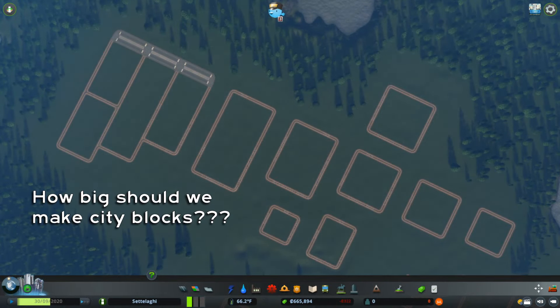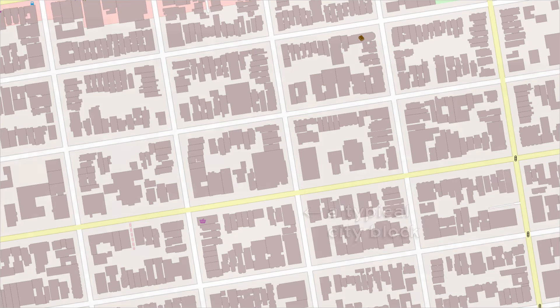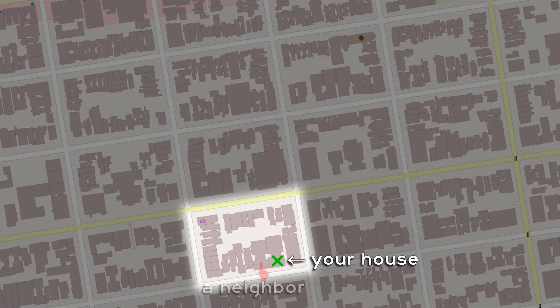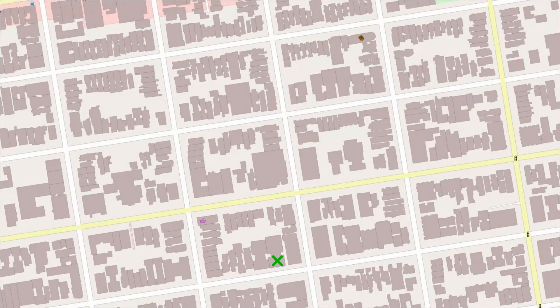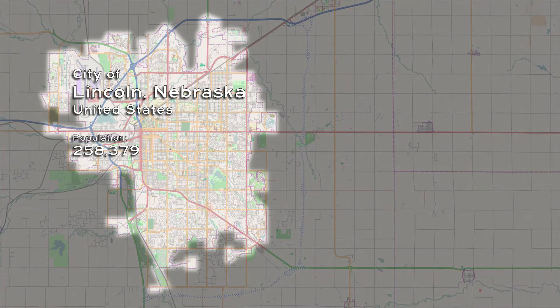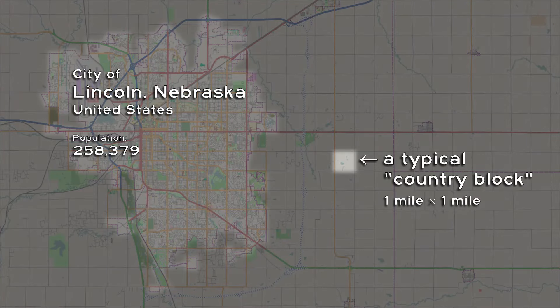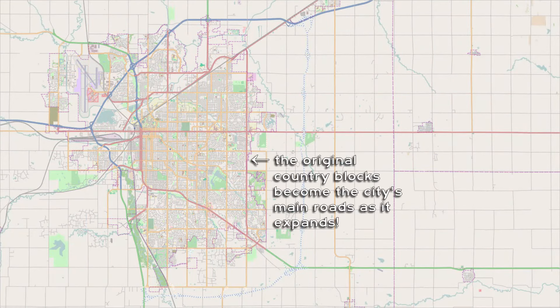The question of grid sizing comes up frequently, so I did some research to translate the block sizes of several real-life cities with a grid plan to Cities Skylines for comparison. For those unfamiliar with North American city terminology, a block is the area enclosed by four streets. Many city dwellers measure distance in blocks, since the distance between intersections tends to be uniform in most cities. Even rural areas of the United States have a concept of a country block, since much of the country was surveyed into a checkerboard of one-square-mile sections usually bordered by roads. Since a block is usually a mile long in rural areas, people there measure distance in miles rather than blocks.